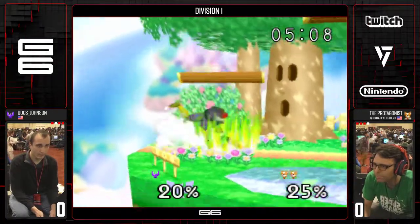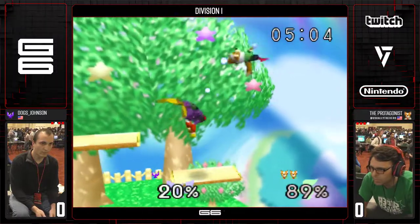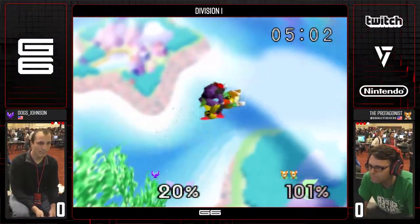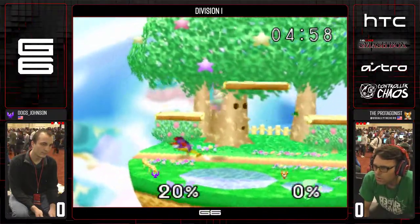He's not going to land that — misses. No platform either to save him, so this is going to be really rough. This very well may be a stock loss. Dawg's very solid with that — he doesn't rush it. He makes sure he lands on the side platform.